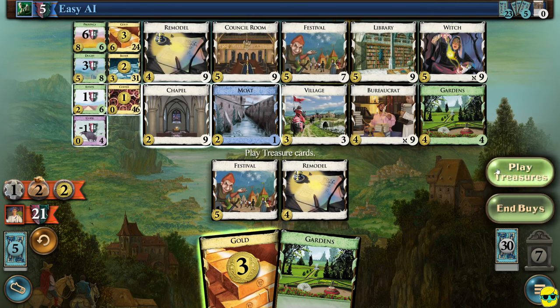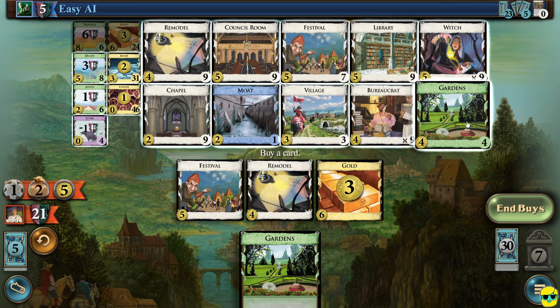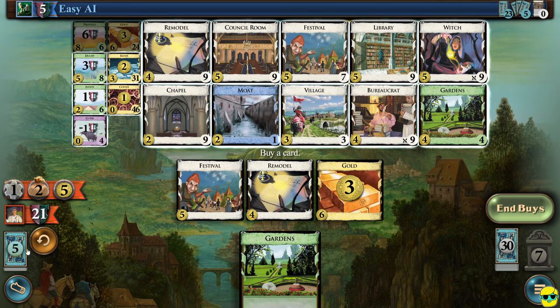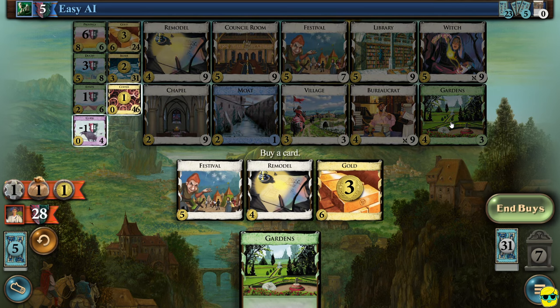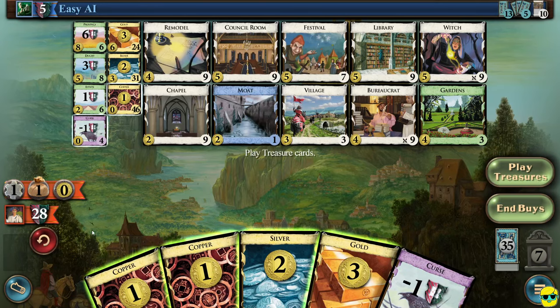We end buys. You see, we went to 28 victory points because all of our gardens increased in value as we got above the 40-card threshold — they're all worth four now. I'm going to play my treasures — we have seven money. I could buy another garden, which is very tempting, but I think I want to buy gold. I need to be getting provinces. They played a witch — again, we just don't care. Look at the disparity we've been able to pull away. I could remodel a silver and get eight money to buy myself a province. I'm going to remodel one silver and get a garden. We'll play treasures and buy a province. Now we're at 37 victory points.